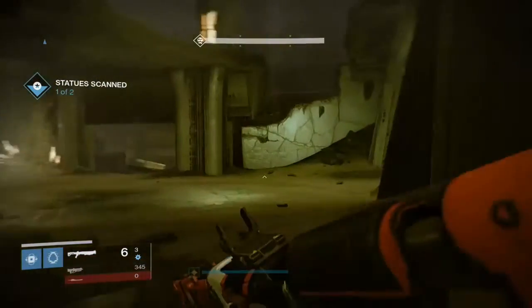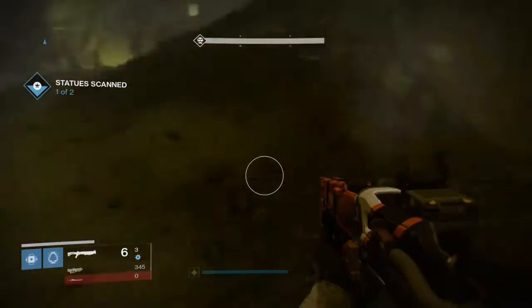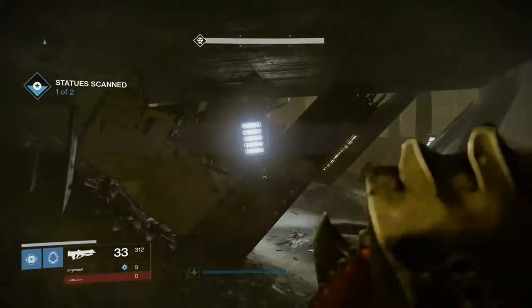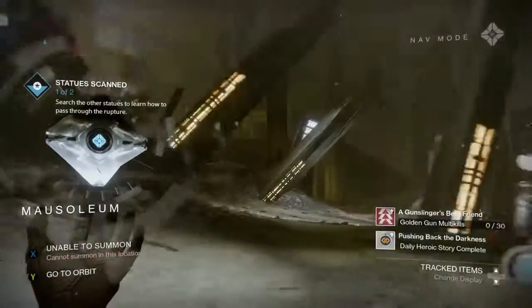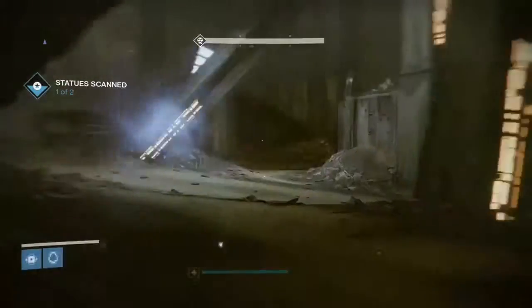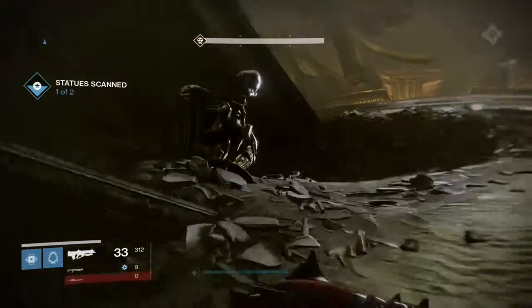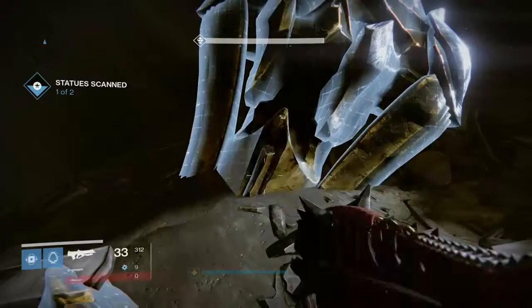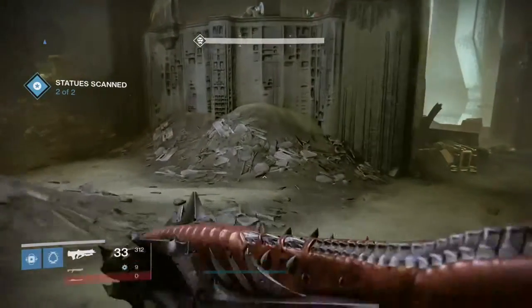I feel like an idiot because I looked right past it up there, looking back on this gameplay. I look all around, see the other one again that I already got. Nothing in here, nothing in there. I pull out the Ghost because sometimes that'll set up a waypoint, but it's not there. And then I finally see it — boom. So you get the statues scanned, and then you can go back up to the portal.